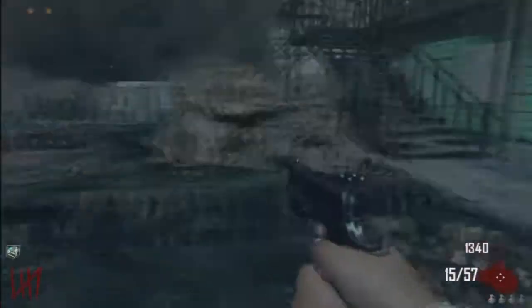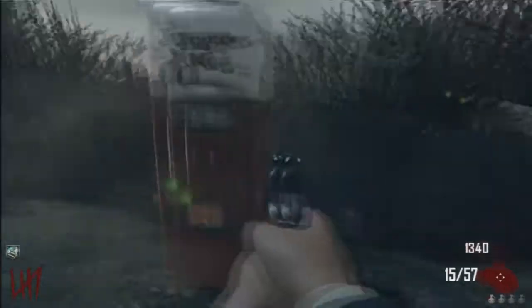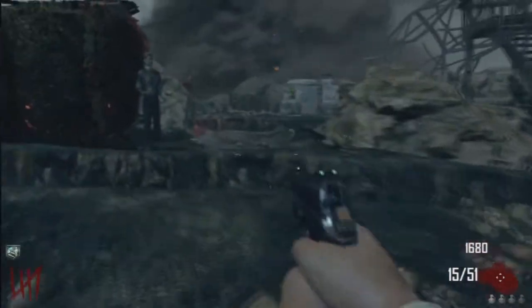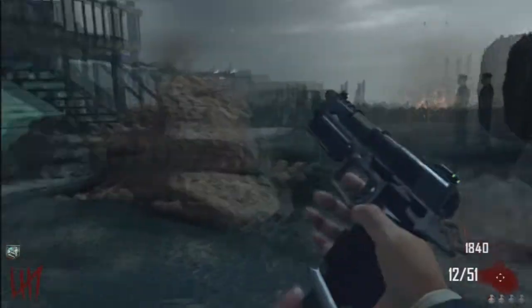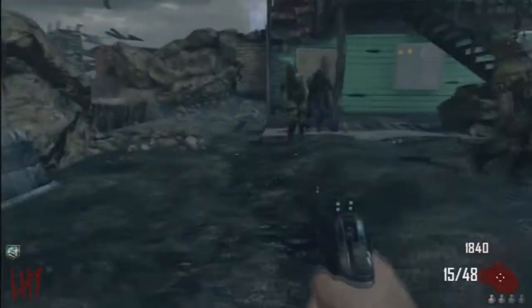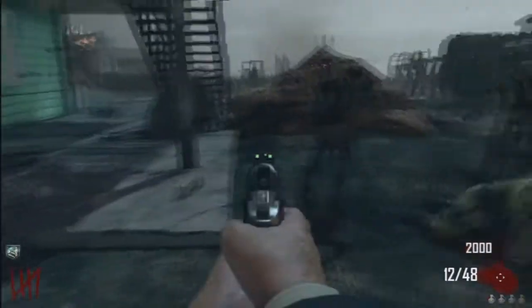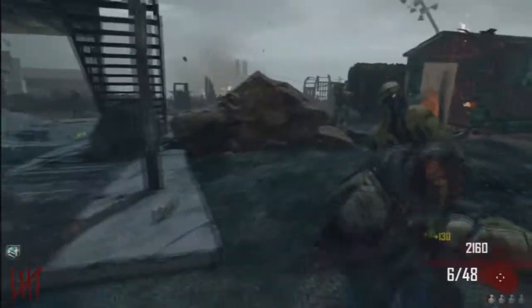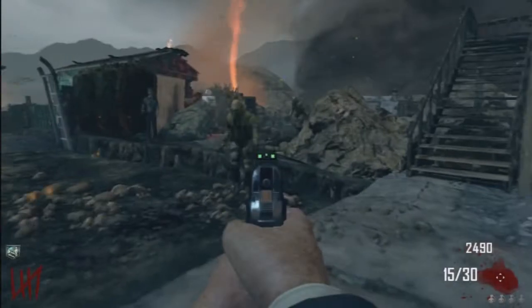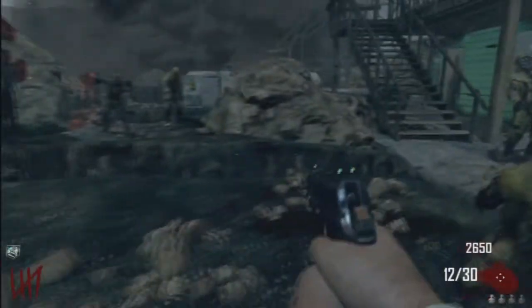I like having fun in zombies and just recording whatever. We're getting close to having enough for Juggernog. This gun is starting to get a little worse — it's not a one-burst kill anymore — but that's actually better for points because I can knife. A fatal knife is 130 points, a single shot is 10 points. With 3 shots per burst it's not that bad.